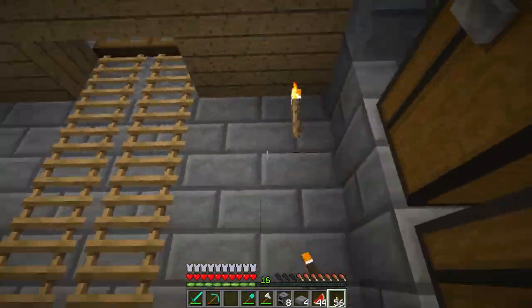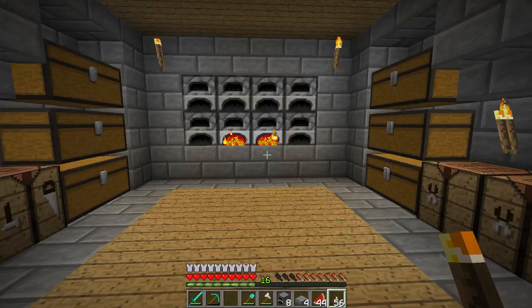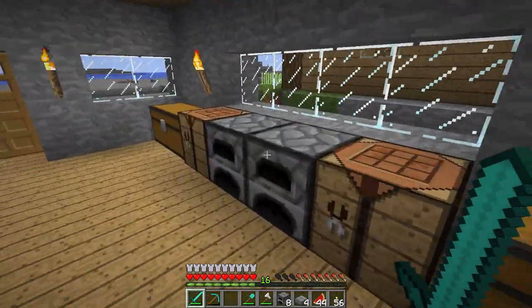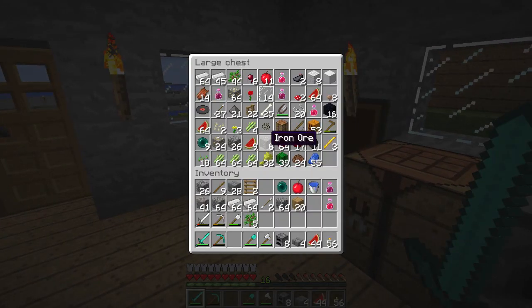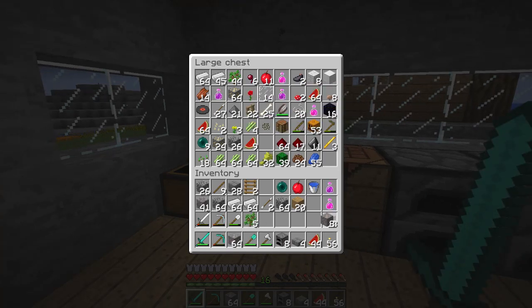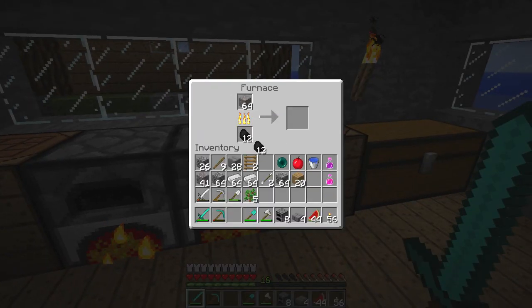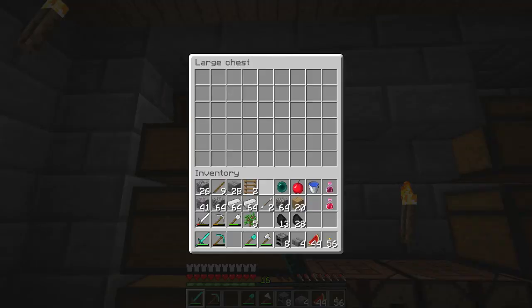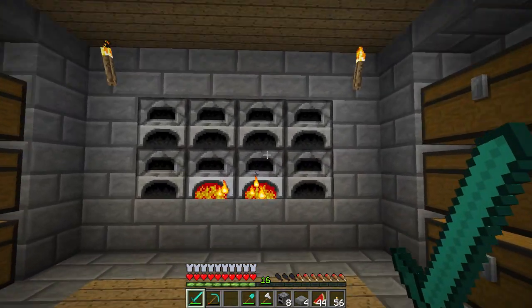I don't think there's anything else that needs doing down here. We can leave this stone and whatnot to smelt — if I grab a little bit more coal we can be sure it's not going to run out. We can actually put some more iron in here and let that finish smelting. Yes, we have got two stacks here — let's just top that up. We just pop these in here and leave these to smelt, and take half this coal. Let's put all the iron in this chest — once this chest is full, that'll actually be a challenge complete, but that's going to take ages and ages to get all the iron.